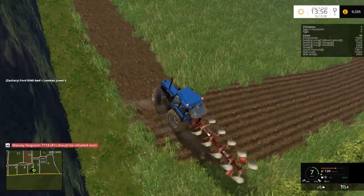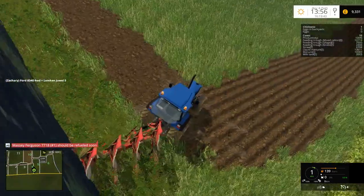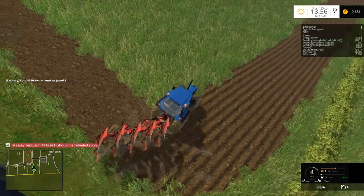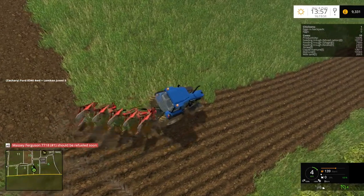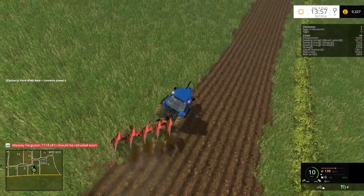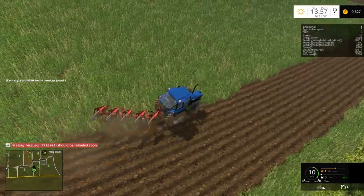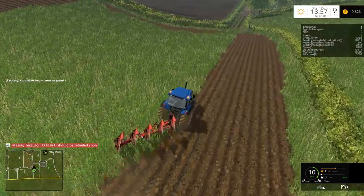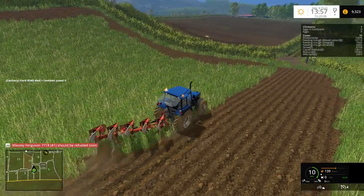We're planting barley — I'll probably put barley in field ten and twenty-two or twenty-one. And then we'll probably put canola in these two, field four and field five. Yes, I could have got a crop off these fields and then ploughed them up, but we don't have anywhere to put the bales and I don't want to do silage yet.